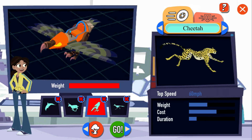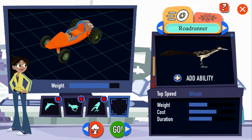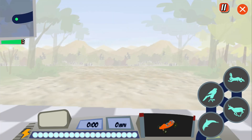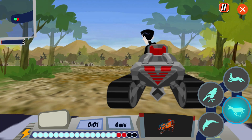Your racer's looking good. Added. You got it. Let's race! It's you against Zach. Did you pick the right animal attachments to win on this track? Let's find out. Three, two, one, go! Zach's in the lead!